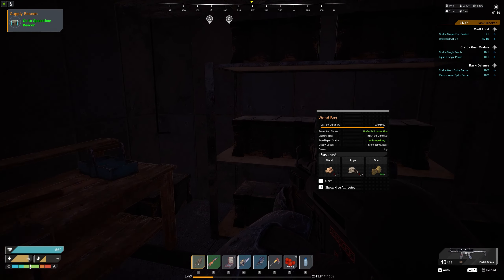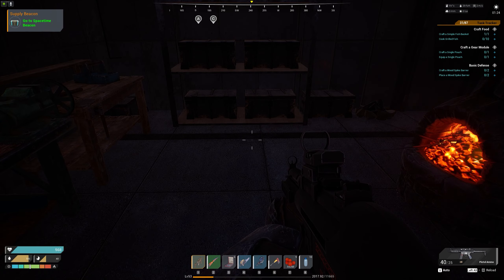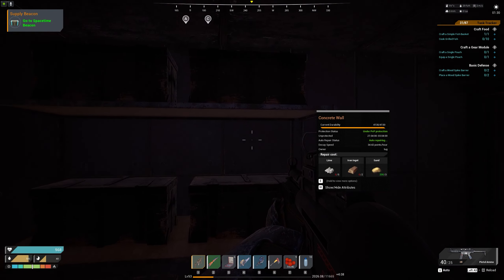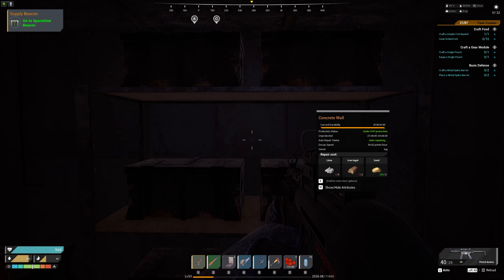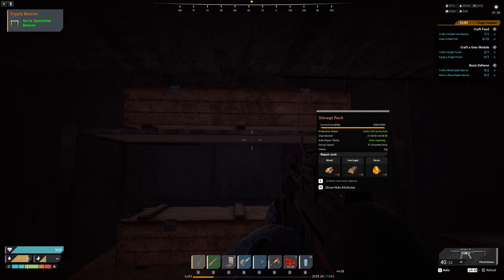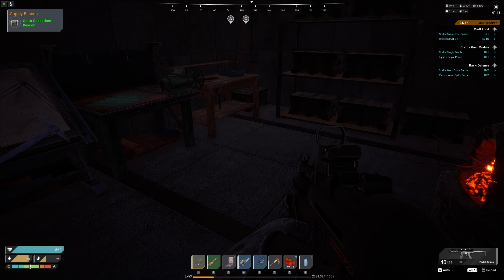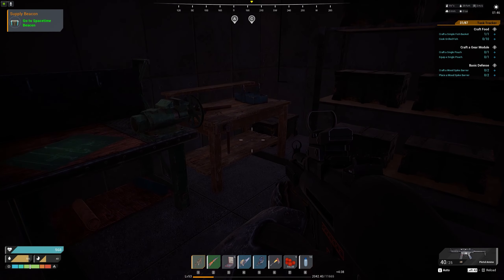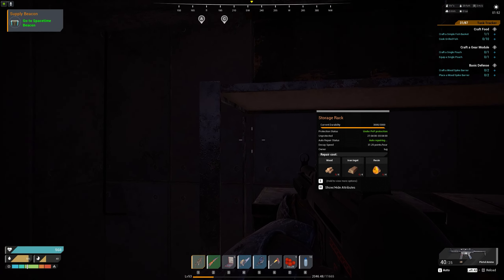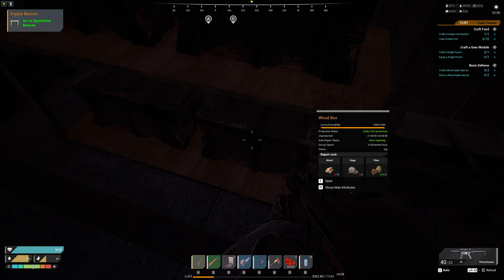Don't spam wood chests and boxes everywhere when you start — I see a lot of people do that. Eventually you can craft a storage shelf, and you can stack six small boxes or three medium storage chests on a shelf, keeping things much tidier. I'd recommend putting a few chests on the ground temporarily until you unlock the storage shelf.